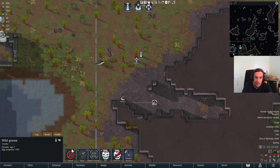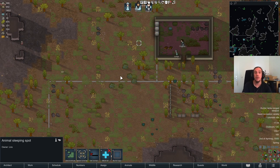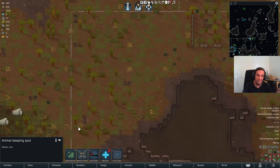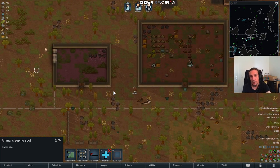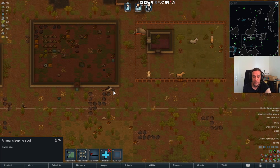If you gun down the animal and it turns unconscious, you can just slap down a sleeping spot, rescue it, patch it up, and you have a fair chance of that critter joining your colony out of gratefulness. If you don't want to risk your people's lives, you can gun down the thrumbo until it falls unconscious, patch it up, and try taming again. Of course inspired taming is always a trick but that's no real tip here. Just gun them down and try to tame them — worked out surprisingly often.